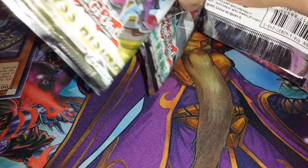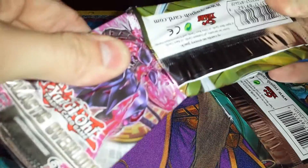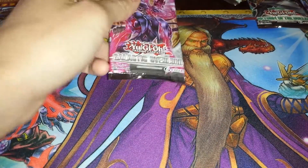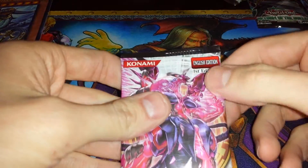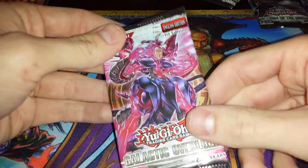We've got four different sets here. They're glued, so that's kind of tough. So: Abyss Rising, Galactic Overlord, Turn of the Duelist, and Storm of Ragnarok. Whoa, check this out — they're all first edition! Wow. I definitely was not expecting that at all, but all four packs are first edition. So that's awesome.